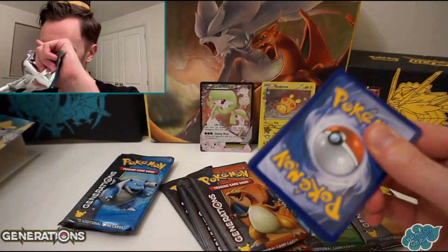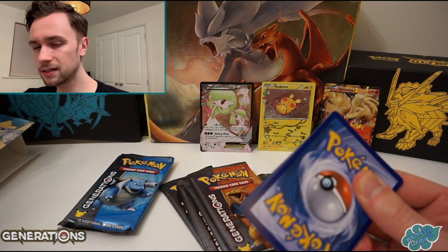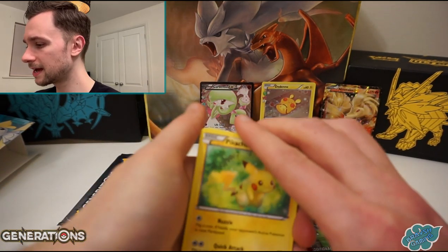Another Gulpin, Persian, and a Pokeball. Excellent. So two packs, two hits. And you can get a pull from the Radiant Collection side of the pack and the Generation side of the pack.